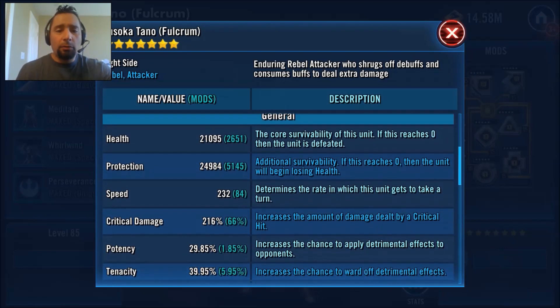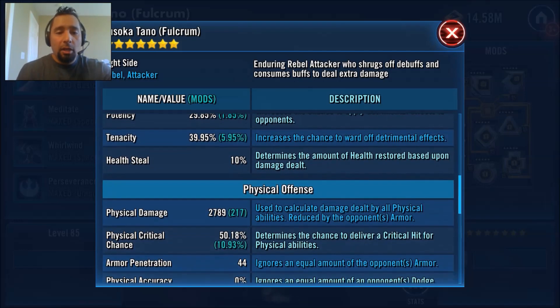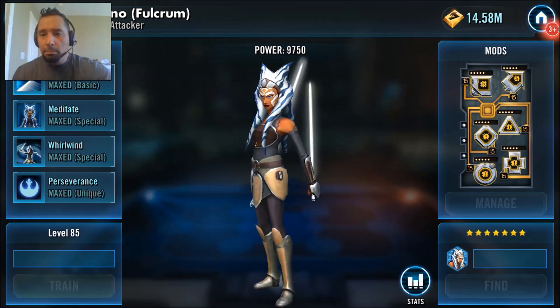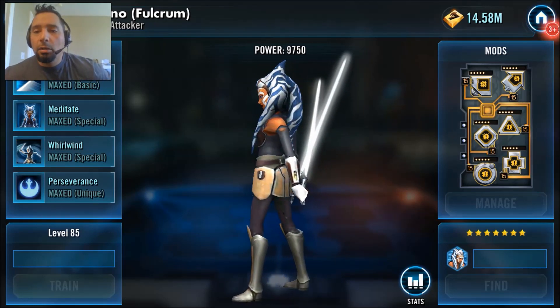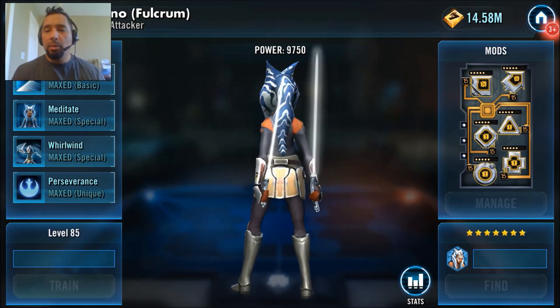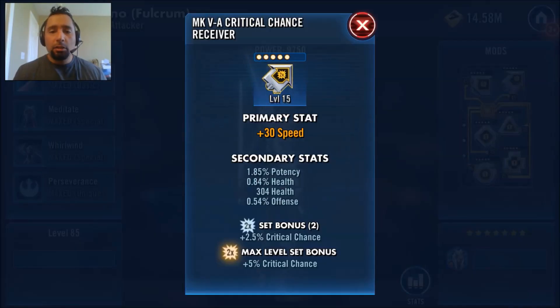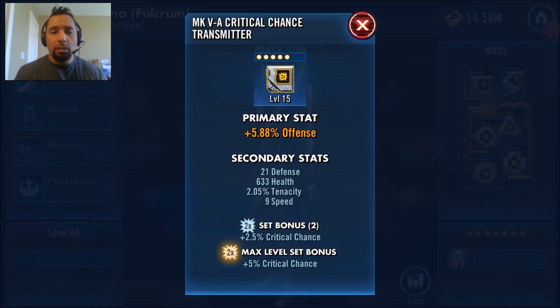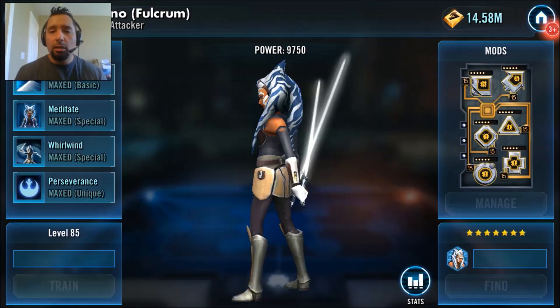Health of 21,000, protection of 24,000. He did focus on speed so we will hopefully see her in use a lot more. She has pretty good critical damage and decent physical damage. Let's check out how he modded her. Leroy Jenkins threw on a critical chance mod set and a critical damage mod set. With the arrow — guessing a 30 speed — and some pretty good health. On the other crit chance mod, some offense to keep her hitting hard and a 9 speed secondary.